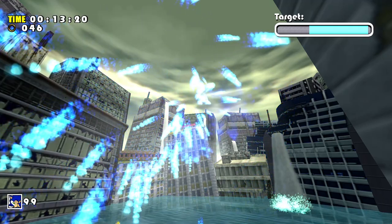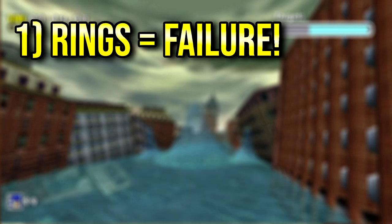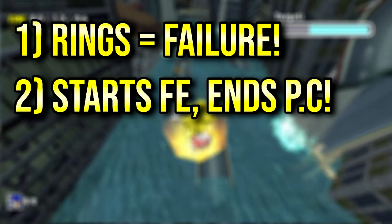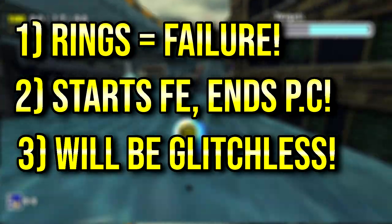Now as always, I'll quickly go over the rules of this challenge, although they're pretty self-explanatory at this point. First of all, if we collect a ring at any point, it counts as a fail and we have to restart the stage. Next, the run will begin at Final Egg and is completed upon the defeat of Perfect Chaos. And finally, the run will be glitchless as it won't really need it at all when routing.